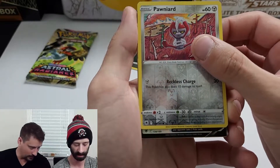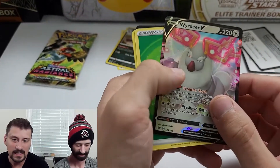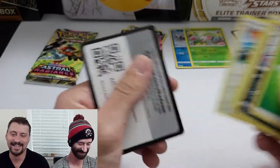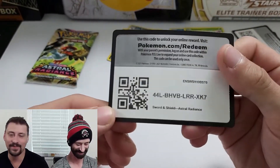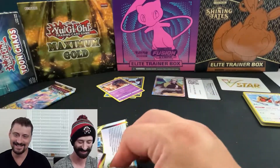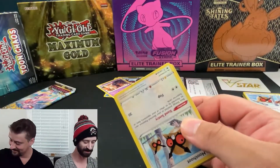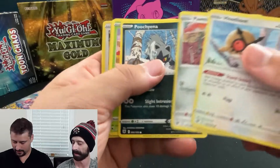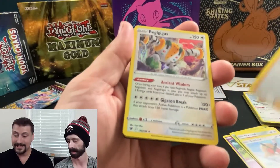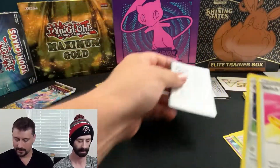We have a reverse holo and something full and shiny — it's Wyrdeer V. It is centered, I can give them that — the grading world we live in. Sometimes I hate what this hobby has become. Next pack: Ponyta, Purugly, Yanma, Mudbray, Drifloon, Loonytoy — reverse holo — and Regigigas! Regigigas actually might be worth something — he's not a common Pokemon. Here's your code.